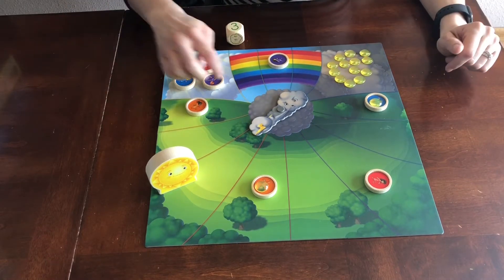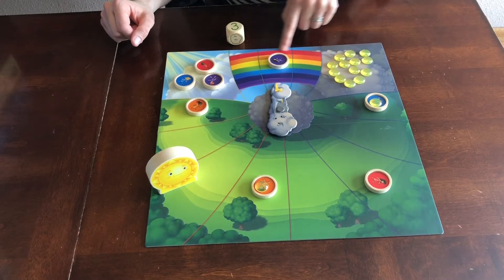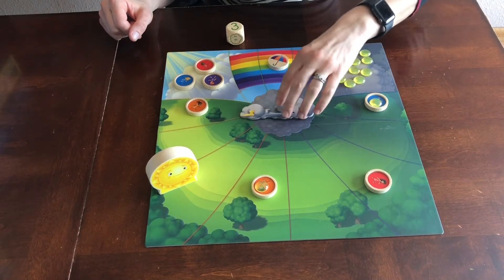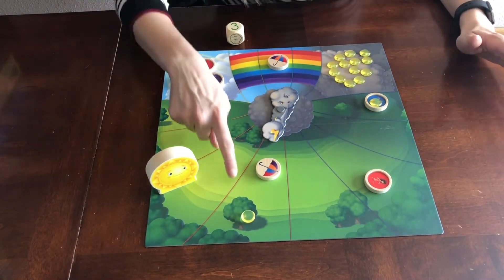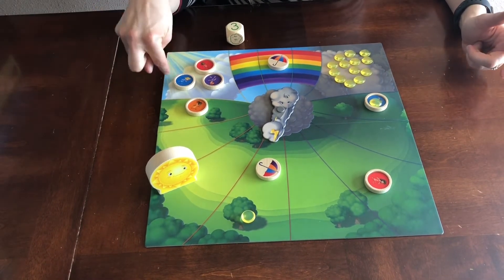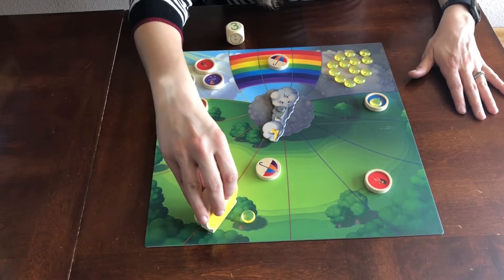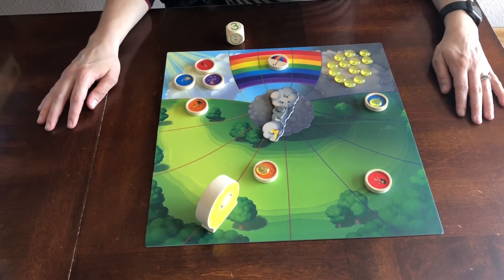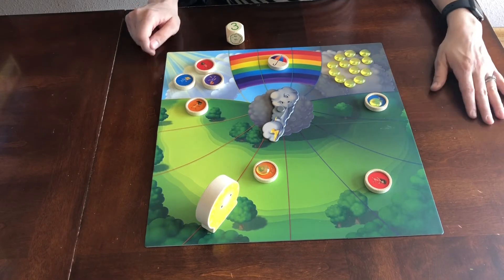When you spin the little spinner, depending on where it lands — if it's anywhere on the rainbow, anybody that's on the rainbow then has to flip over into an umbrella. If it lands on a space where you are carrying sunshine, you lose your sunshine and it just stays right there until somebody else picks it up. On your turn if you didn't want to move one of your characters you could move the sunshine instead, which does help you recover that droplet of sunshine. Whoever gets three droplets of sunshine into the sunny corner first wins the game.